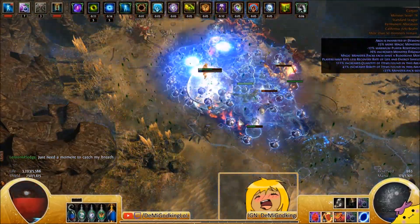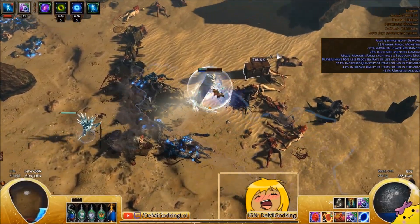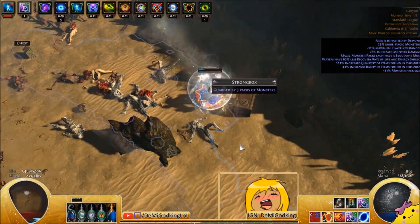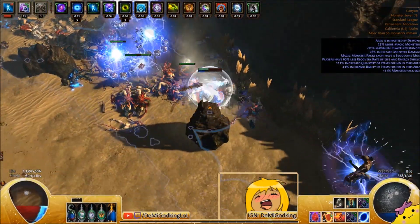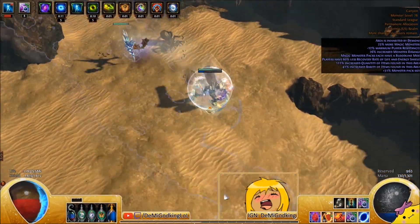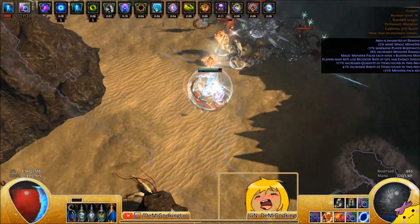The concept: we are crit. Frenzy charges are generated through the chest piece. Power charges are generated by a node on the tree — we have a chance to gain power charges whenever a trap is triggered. We also gain life whenever traps are triggered because of the chest, and we gain energy shield whenever our traps are triggered because of the chest. So we kind of just run around, throw traps, and everything else is automatic.